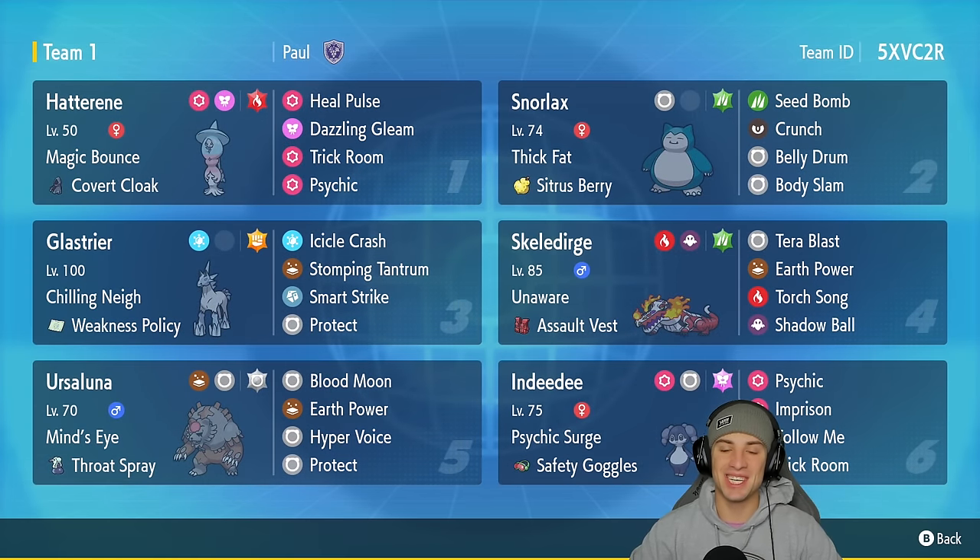What's going on YouTube, Jeans here back again bringing you guys some more competitive battles for Pokemon Scarlet and Pokemon Violet. In today's video we're having some fun — we're rocking out with a Skeledirge trick room team that also features Weakness Policy Glalie and Belly Drum Snorlax. This team was sent in by viewer Paul Mason, thank you so much — absolutely love the design of it, cannot wait to use it on the ranked ladder.